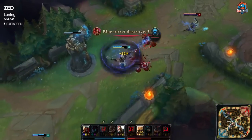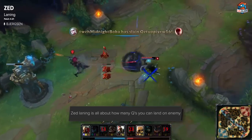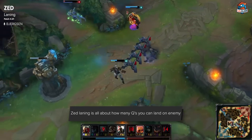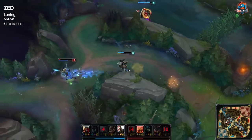For Zed's laning, I'd probably give him a 9 or 10. His laning phase is really, really strong. In pretty much 90% of matchups, Zed dominates if he's played extremely well — it's just a matter of how many Qs you can land and how well you can play Zed. His laning phase is just super dominant.